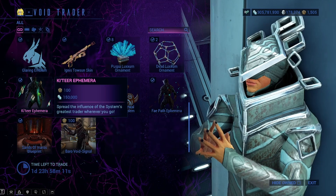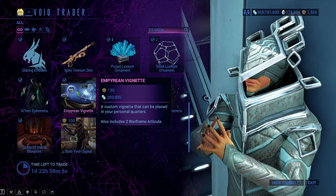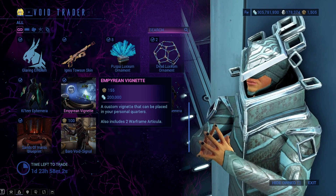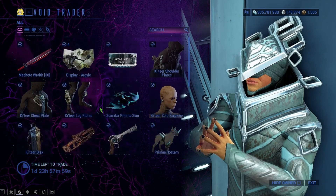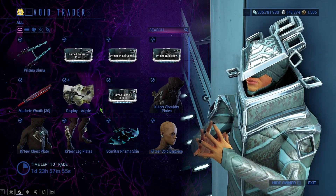The Baro Ki'Teer ephemera — I would get this if you don't have it already. It's a cool path ephemera. I also really like the Empyrean vinette, which is for your personal quarters on your orbiter. Other than that, that's really all Baro has today.